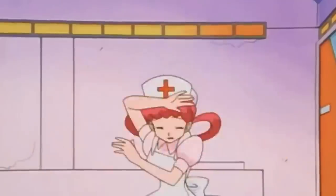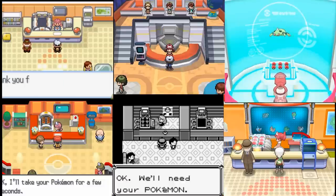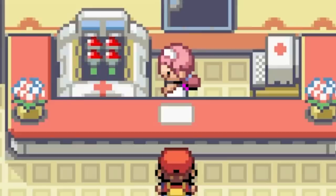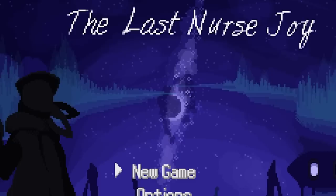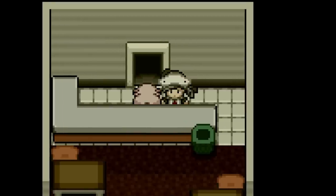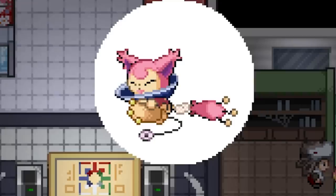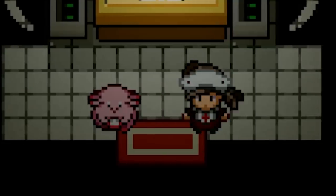Nurse Joy is probably the most underrated Pokemon character, mostly because in every Pokemon game, your interactions only last a couple of seconds. In Pokemon, you have this miraculous machine that heals all wounds, restoring your entire party in a matter of seconds. But what did Nurse Joy do before these machines existed? This is The Last Nurse Joy, where you play as Ida, a Nurse Joy stationed in an Arctic research base where you must use your medical knowledge, tools, and instincts to diagnose and cure Pokemon.